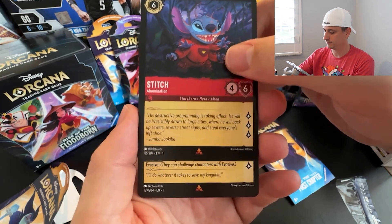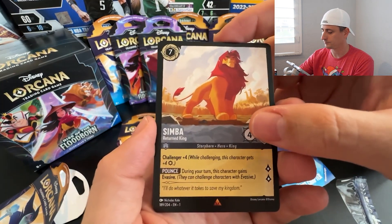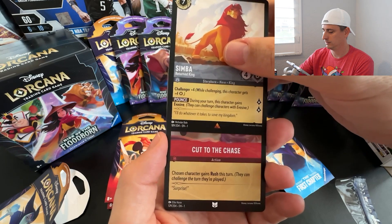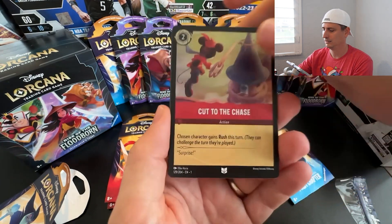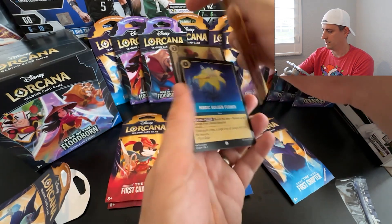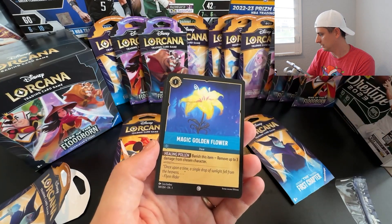Now we got another Rare — Simba. He's got a seven up here; I don't know what that stat means yet. A lot to learn with this game — I need an instruction manual. This is our Foil card; your Foil can be any rarity. This is an Uncommon Foil — 'Cut to the Chase,' an action card. And there's something behind it — yeah, that's a Foil card. That card there is actually an instruction card, to teach you how to play the game.